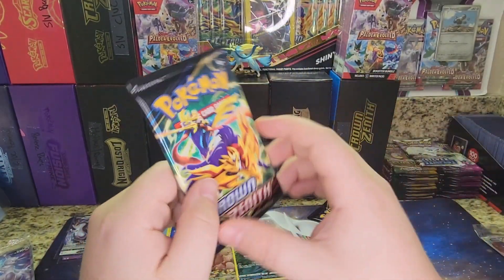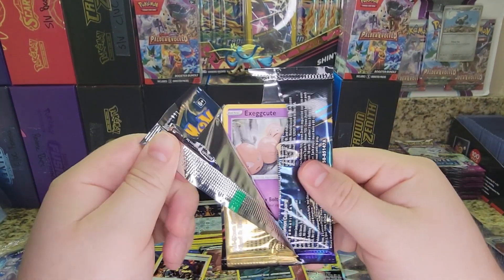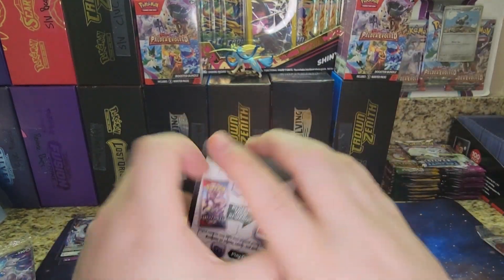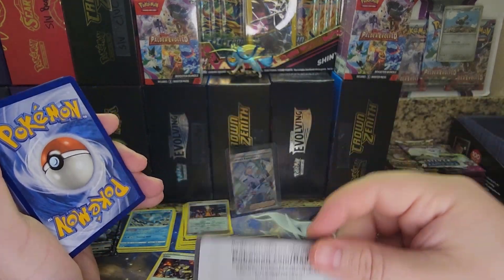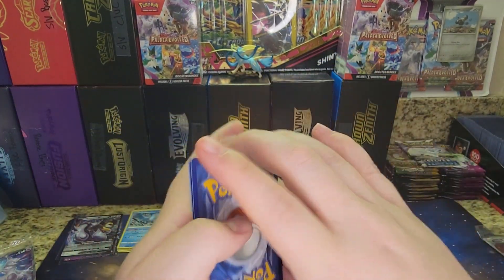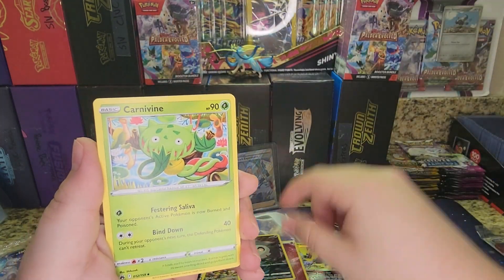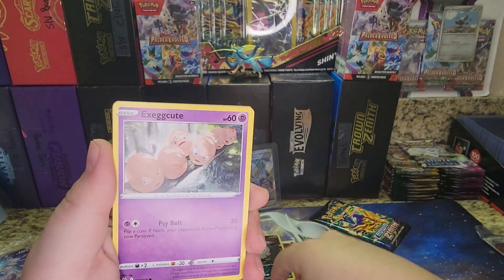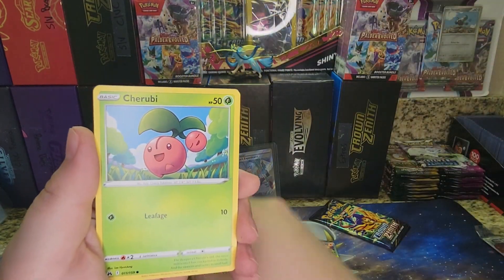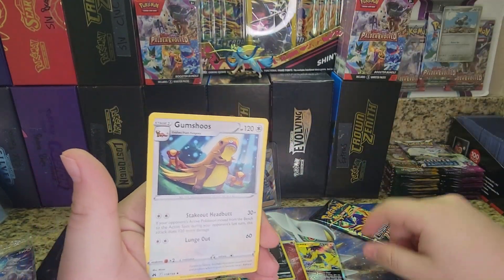Two more packs. Come on, Crown Zenith — at least one more hit would be perfect. Code Card, four to the front, Water Energy, Crushing Hammer, Carnivine, Rare Candy, Execute, Switch, Starly, Cherubi, Young Goose. There's a Pawniard Reverse and a Normal Gum Shoes.